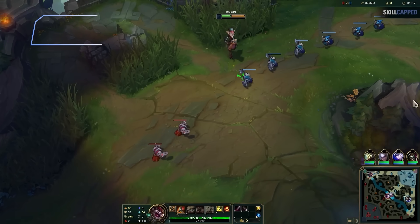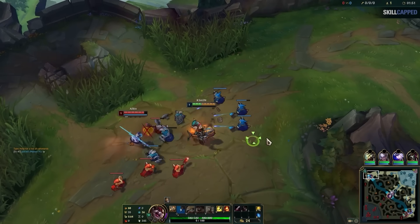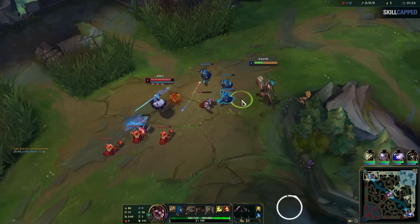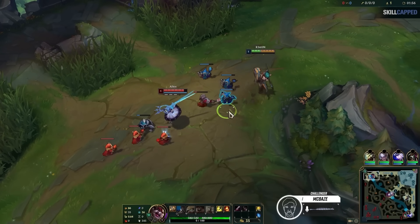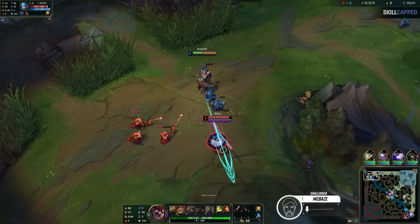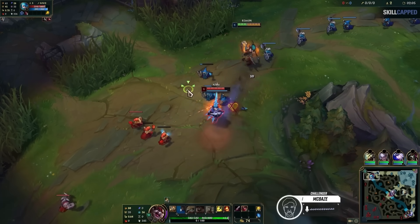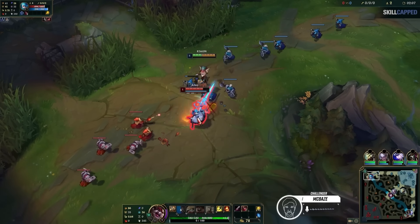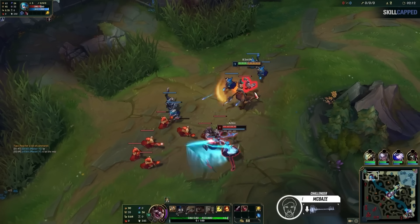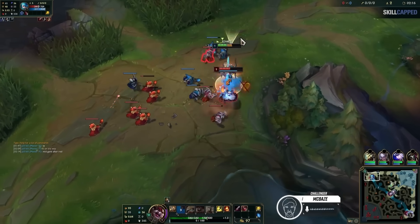The game we're going to look at here is a smurf game where I was playing in gold versus Gwen. At the start of this game, the Gwen gets knowledge checked hard right away. She started Q — see, that was a mistake. So now I know I can just do this. I can all in level one, because Kled's level one is actually good. She's about to hit two, but she'll be fine.